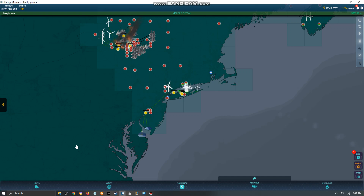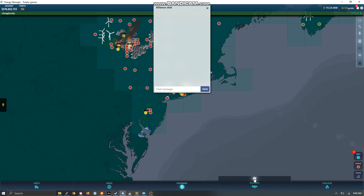In Energy Manager, alliances are accessible on the PC version — there's a link that says 'Alliance' above the chat window where you can chat with the members of your alliance.